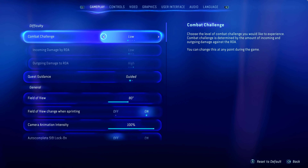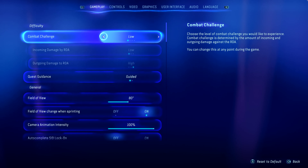We noticed that the low and medium combat difficulty settings were quite challenging for a lot of players, so we made some tweaks to make them more accessible — for example, by lowering the damage dealt by enemies.